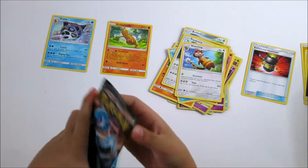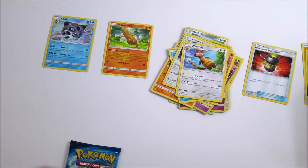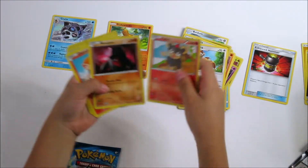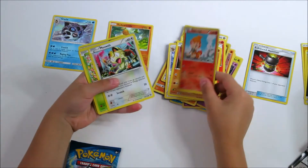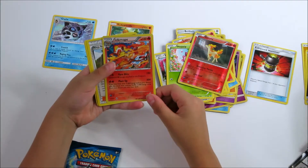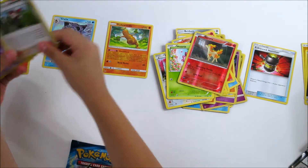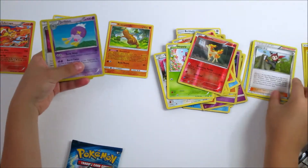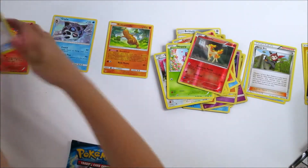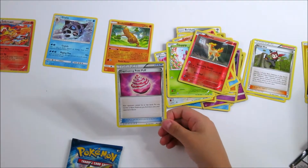Now let's start opening the next booster pack. With Aroma, Nose Pack, Charmander, Meow, Hopon, Pony, Nipons. It could do 200 damage. Ninja Boy. Oh yeah. And we have a Captain, Po, Po, Po Puff?